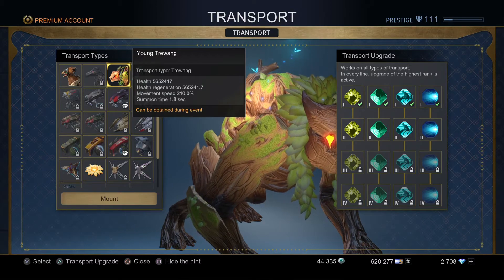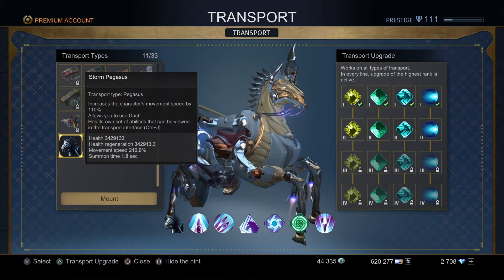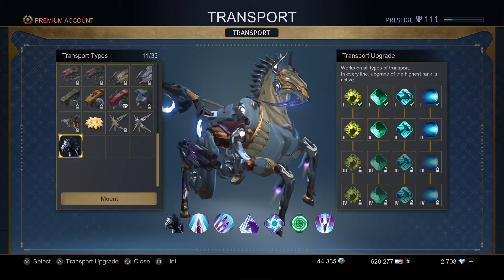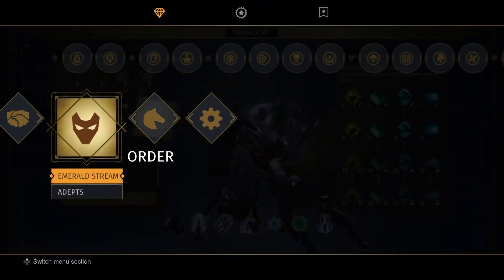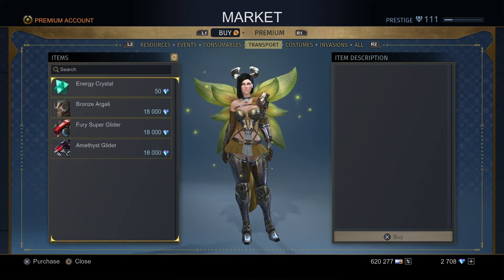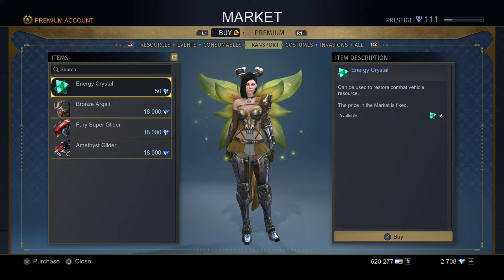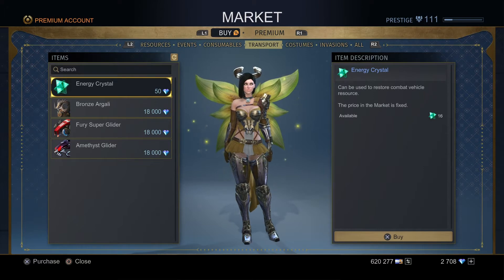With the Storm Pegasus you can see on the bottom it has different abilities. To use those abilities you need energy crystals, which you can purchase from the market — go to Transport, and you get an energy crystal for 50 origins. You only need two, so you can get it up to 100%, and that's when you can start using the abilities for the Storm Pegasus.